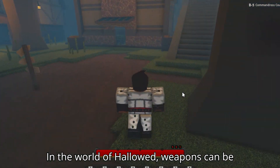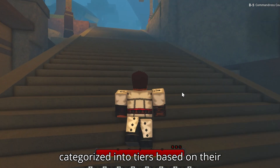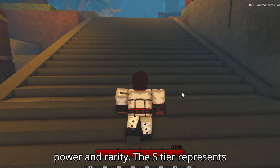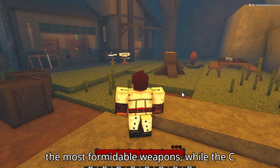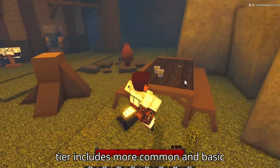In the world of Hollowed, weapons can be categorized into tiers based on their power and rarity. The S-tier represents the most formidable weapons, while the C-tier includes more common and basic options.